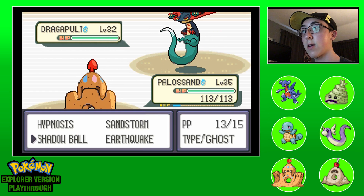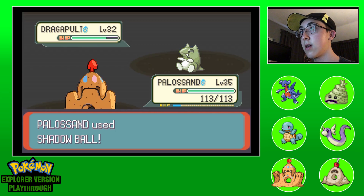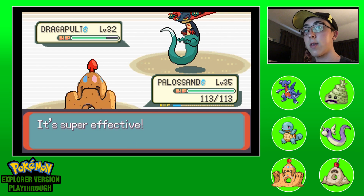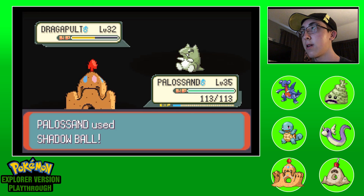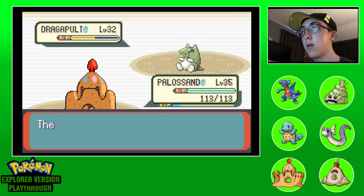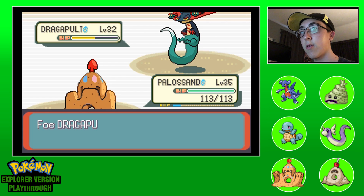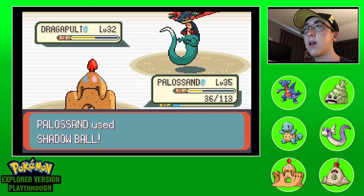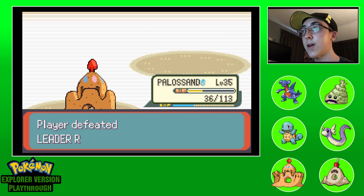We can take it down again, I know we can. Oh no, it's just putting up a Substitute - this is gonna be a tricky Dragapult using ghost tactics more than its dragon tactics. Let's see if we can get past that with Shadow Ball again - it's just gonna spam Substitute, but that's hurting it. It's not gonna be able to do this in the long run. Boom - he's low. He's going for Shadow Ball at least he doesn't have that Swords Dance like Mimikyu. Our Palisand is awesome because he's super tanky, and he knocked out the Dragapult! That is a victory for us.